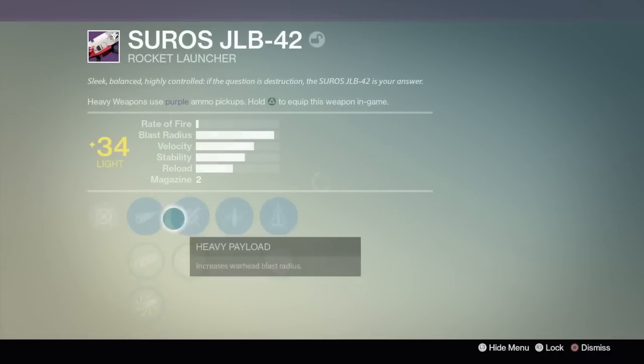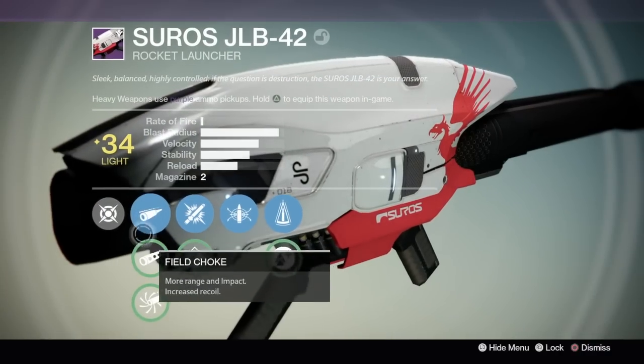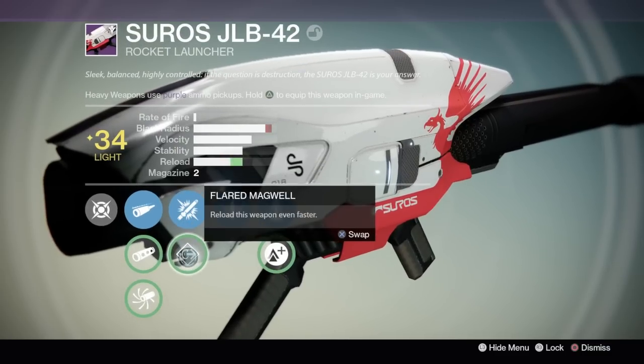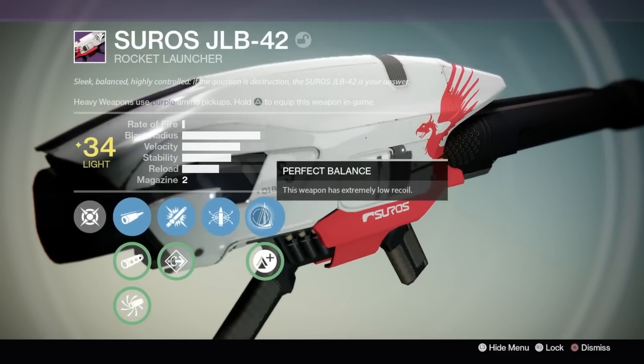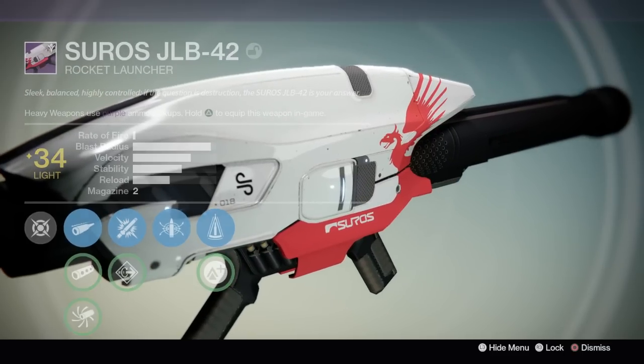Now we have some more Suros siblings — the Suros JLB Rocket Launcher. That thing looks amazing, but the perks are kind of lackluster. I wonder if the final build will have better perks. They've got Heavy Payload, Flared Magwell, Vacuum, Perfect Balance, and Lightweight. Nothing great in my opinion — like no Grenades and Horseshoes or Warhead Veneer.